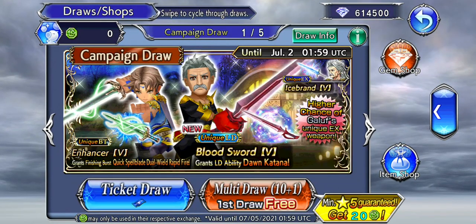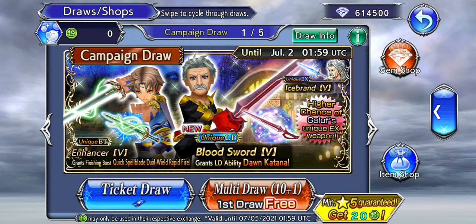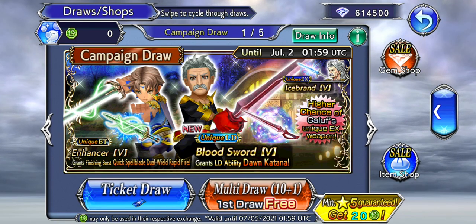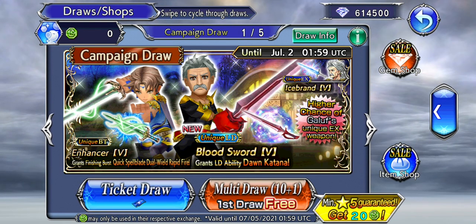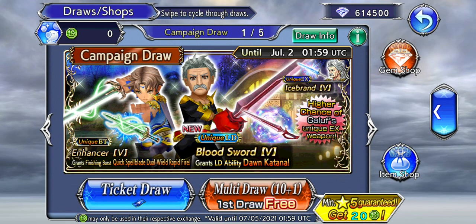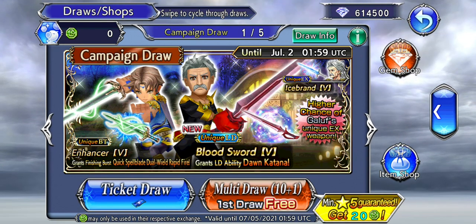Hey everyone, Flaris here and we are going to be pulling — well, just do the free multi at least. We are going to do the free multi for Gallup here to see how we go on this banner. I really am aiming to go for T for more, but I'll just do this free multi and see how we go for now. If I do get T for, I might come back to this banner and see if I can get Gallup's OZ. Let's see how we go.